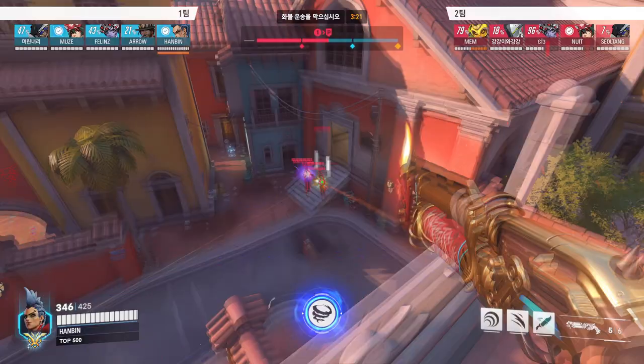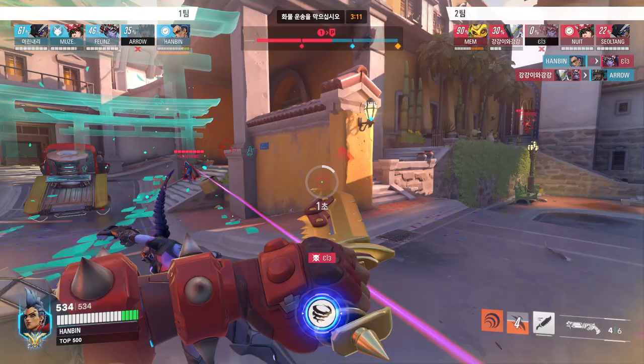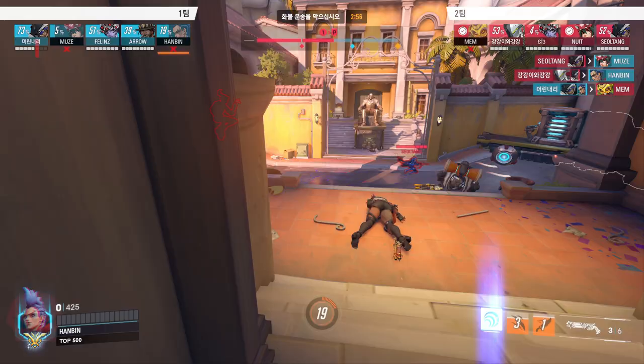Back on high ground, Hanbin tries to distract the enemy backline. He attempts to rush with a Kiriko ult. Hanbin manages to catch the Widow, but because he's in a bit too deep, he attempts to reposition and pressure the enemies with Rampage. Look at that health regen. Although it didn't work out, when you've used up your abilities and it's difficult to survive, you can use your ult to increase sustain.